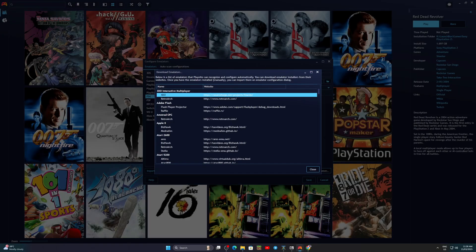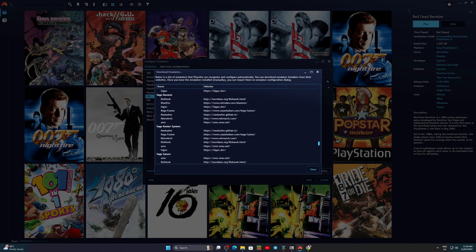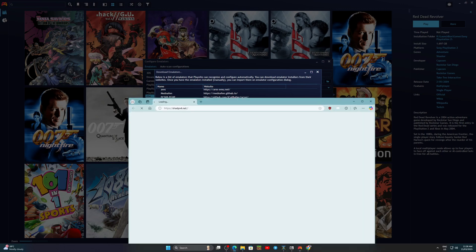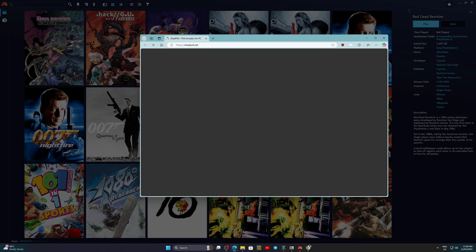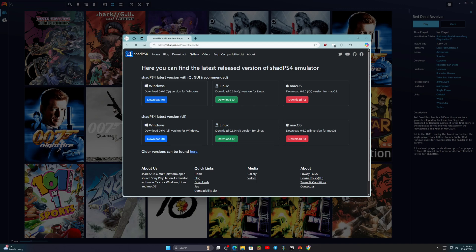Click add, then click download emulators. Find Shadps4. A new window will open. Download the version for your system — Windows has the most compatible games. Once downloaded, extract the zip file and take note of the folder location.